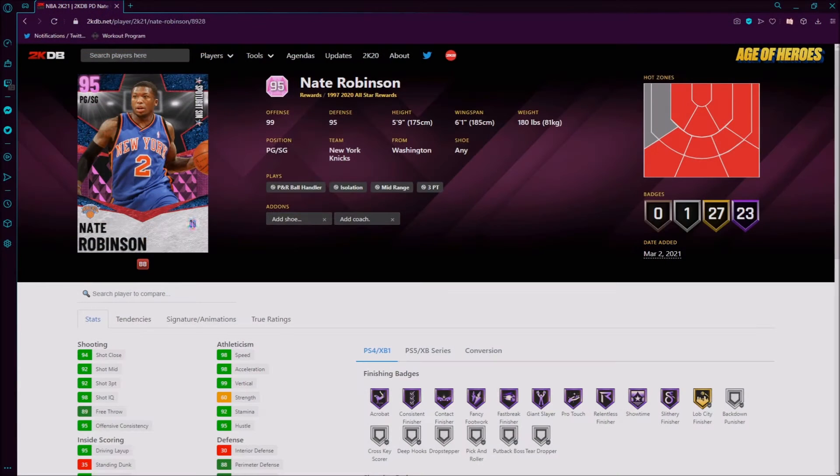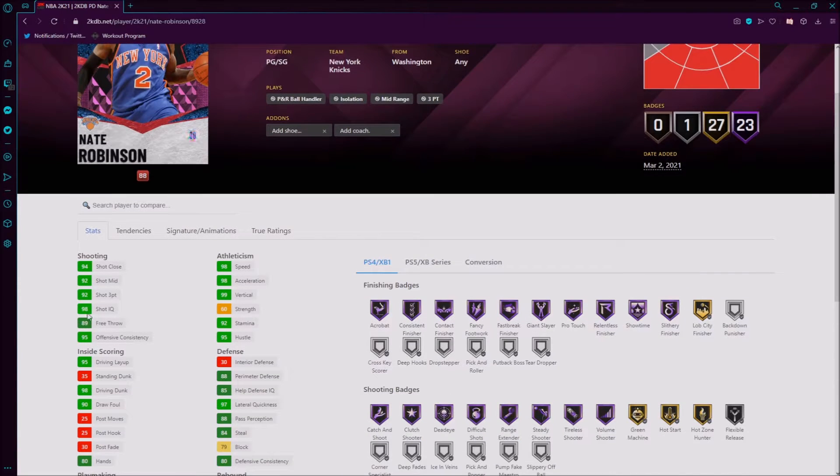We're switching over to our trusted site 2kdb.net that we always use. Right off the bat, he's 5'9" so he's very short. His left corner is pretty much his worst spot, so don't throw him in the left corner.